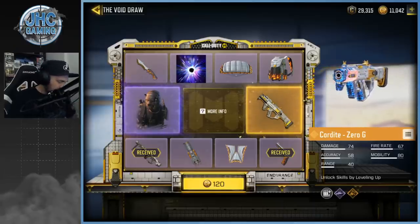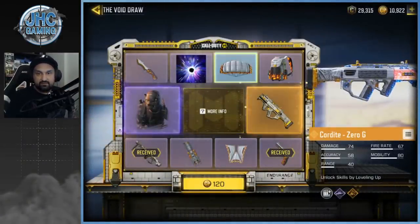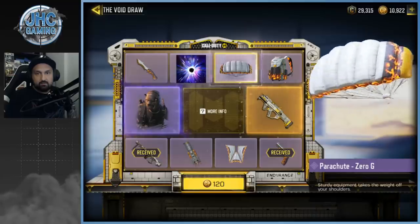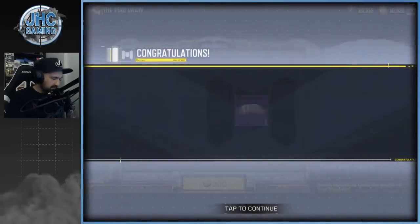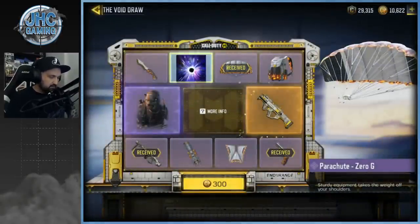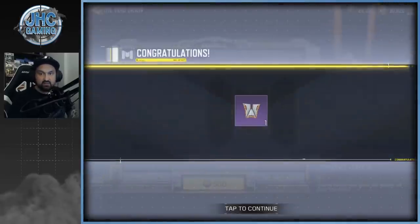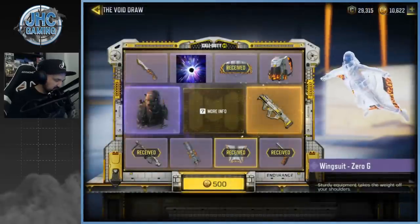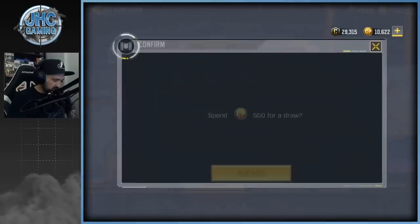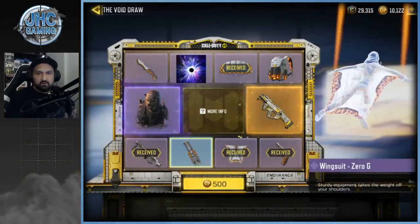Next spin is 120 card points — we got the parachute. Let's keep going: 300 card points and we got the wingsuit Zero G. The next one is 500.